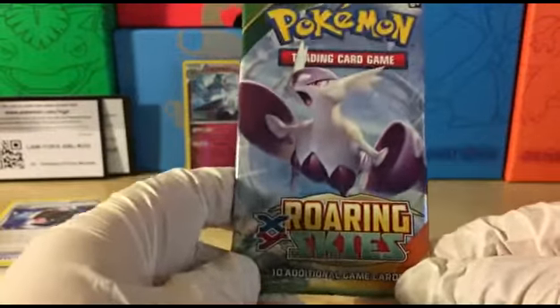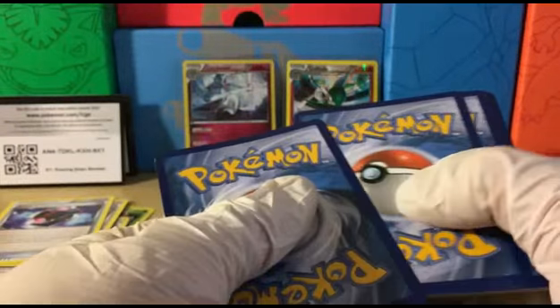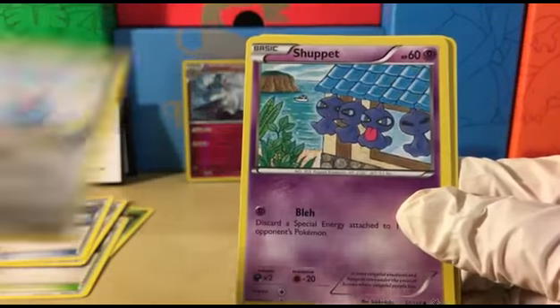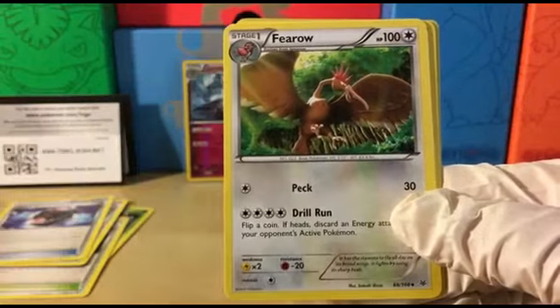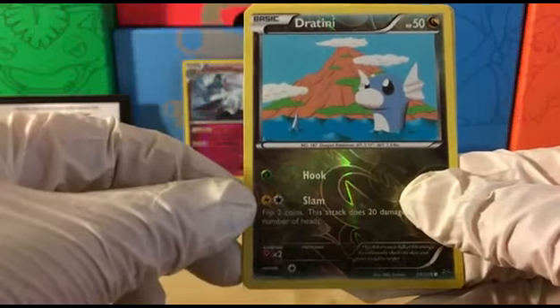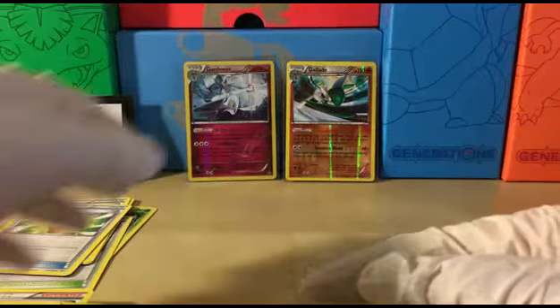Can we close up strong with Roaring Skies? Even though with the reprint, the set is still really fun to open, and a lot of good cards in it too. Here's the code card — hope you guys were able to pull something really nice on the TCGO. Let's see what we can get out of this final pack: Wingull, Swablu, Shuppet, Fletchling, Togepi, Fearow, Mega Turbo — very nice. Wynaut, Reverse Holo Dratini. And the rare in the pack is a Talonflame, regular rare.